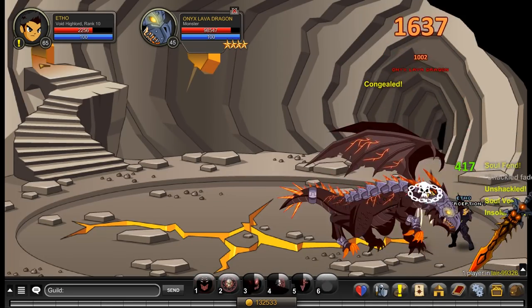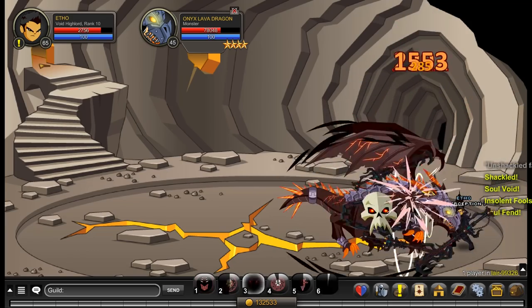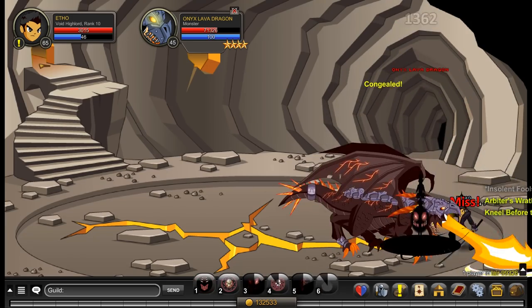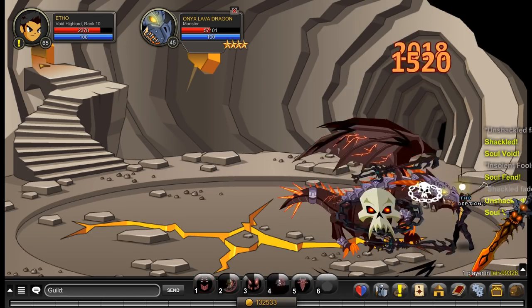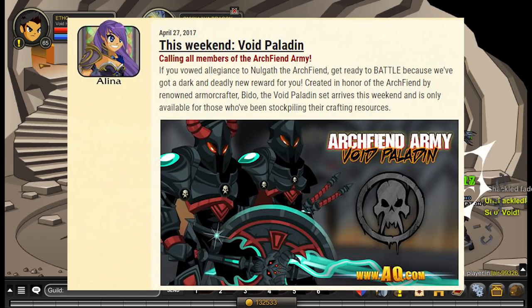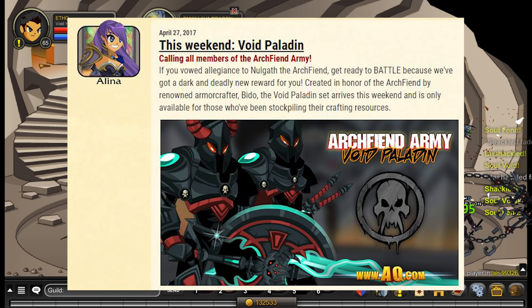What's going on guys? My name is Renegade. Today we're here to talk about Void Paladin. It's a new set announced by Alina today, coming out this weekend — she specifically said weekend, not Friday. This set was designed by Bido, spelt B-I-D-O, a name I cannot pronounce first try, so please correct me in the comments.